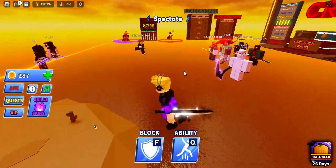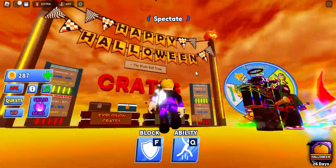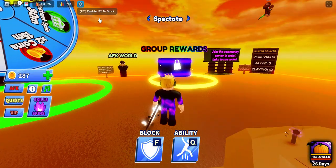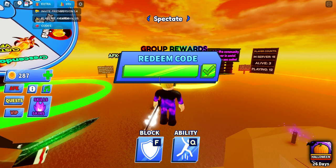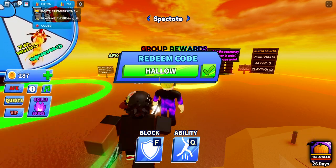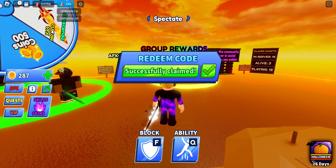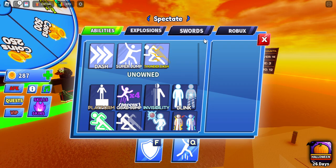Hey, welcome back! Today we're playing Robots Play Ball. There's a new update. Happy Halloween! There is a new code — go to Settings, then Extra, then Codes, and type in HALLOWEEN all capitals. I already claimed it, but there you go, successfully claimed.